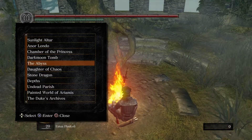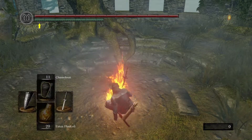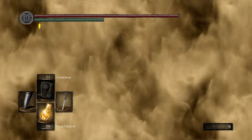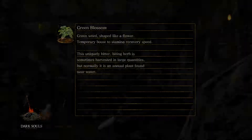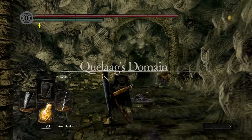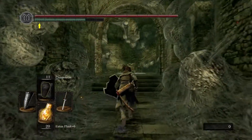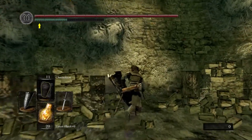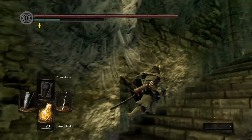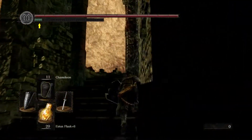Without further ado let's be on our way. First place you're going to want to walk to is the Daughter of Chaos. So off we go. From this area we want to head back up to where we fought Quelaag, cross on over the arena, and head back on into Blighttown.